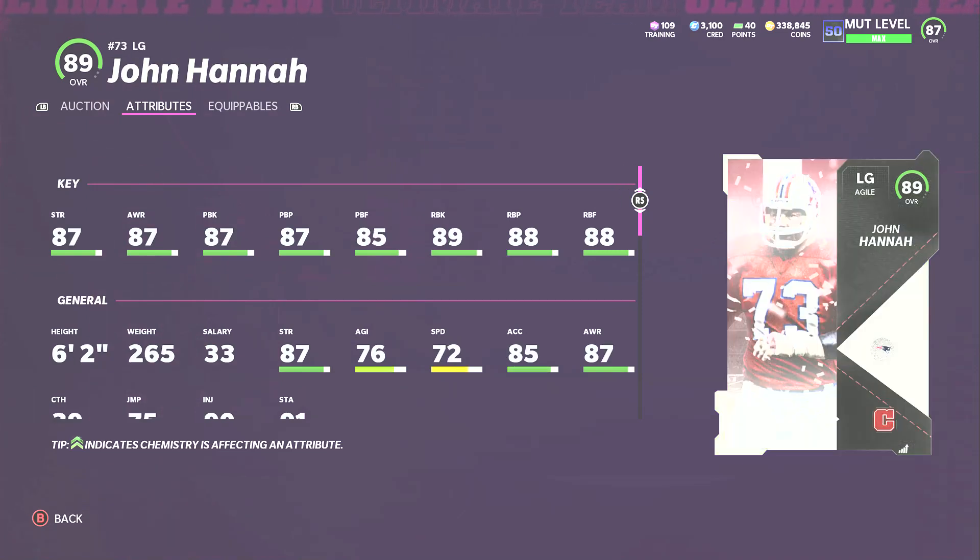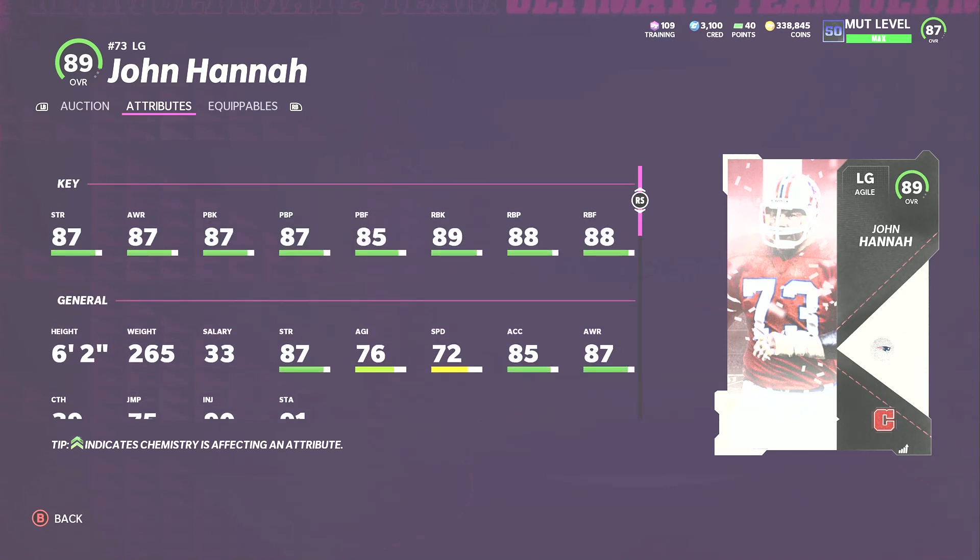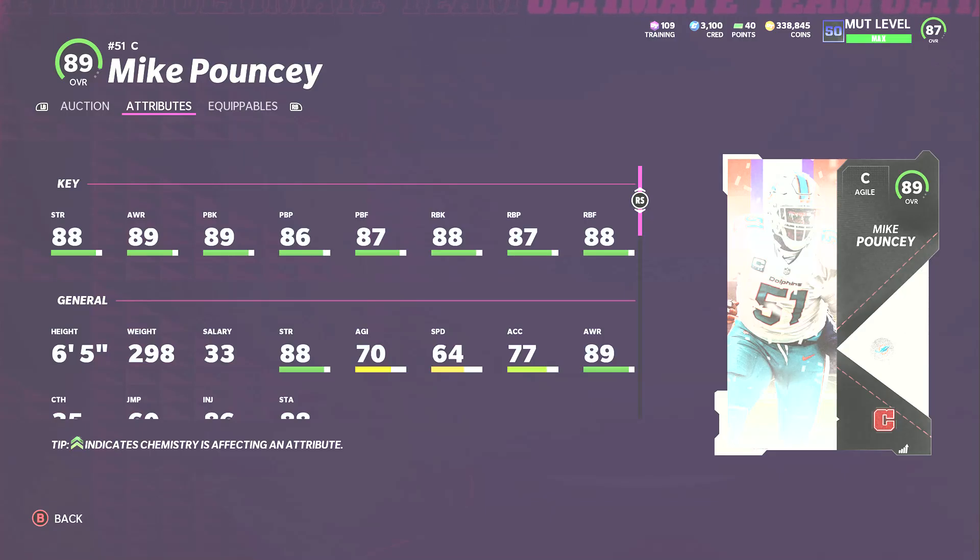At left guard I have John Hannah — this also isn't close. His stats are all above 85, especially run blocking, which is incredible. Power him up and he's at 90 run block. Strength is there, everything is there. He even has 72 speed, which isn't bad for this point in the year. I think he's the best left guard in the game.